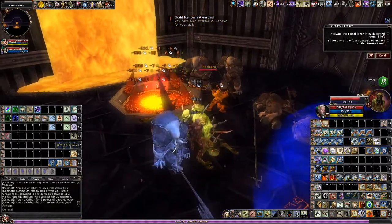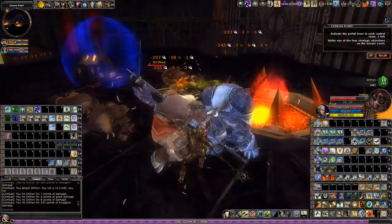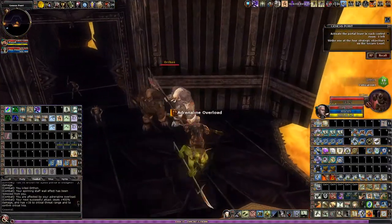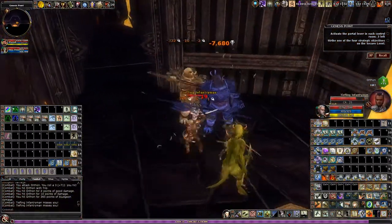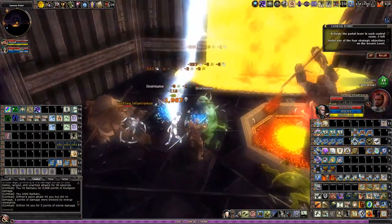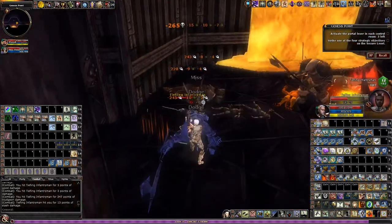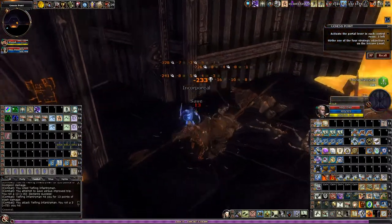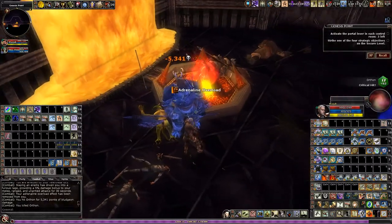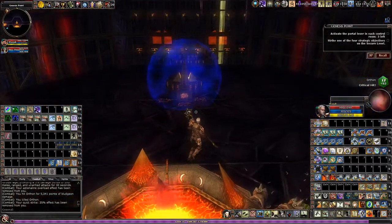We're going to call that portal the elevator portal because it allows us to go between floors. We need to pull this first switch, the one inside of the fire pit. All four together will open up the elevator portal. When you walk into the room there are a few mobs. Killing them will spawn two waves, one at a time, of two Aurathons and a Marbazoo - those green devils. You have to kill one wave, then the second wave, and then the room is clear.